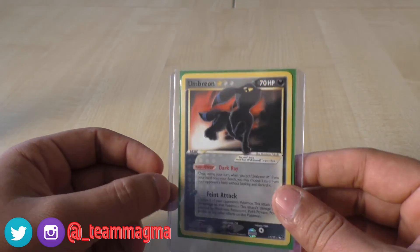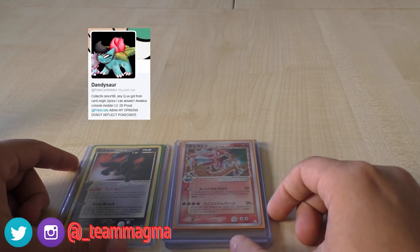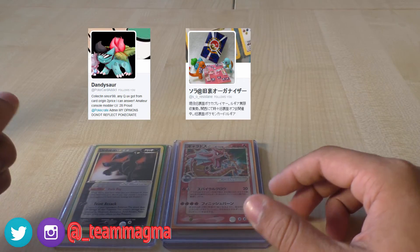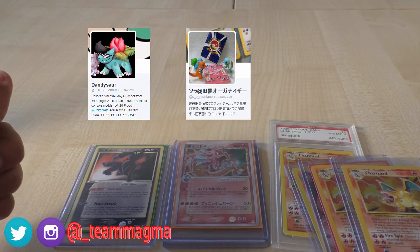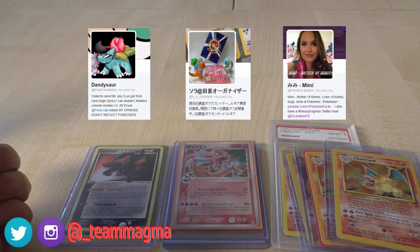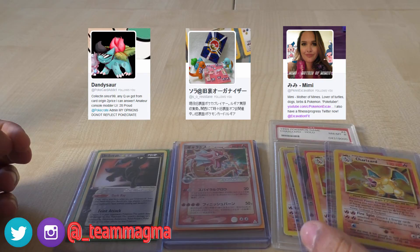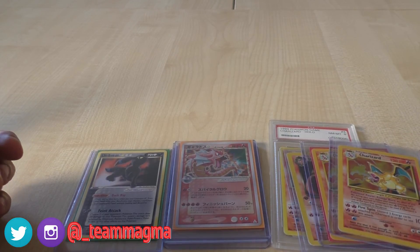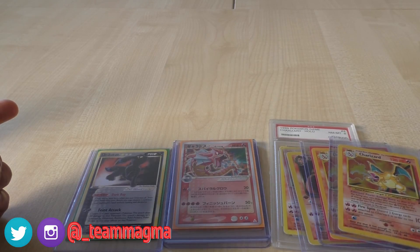So we have Dandysauce with the Umbreon, a couple more Gold Stars from S.O. Resistain, and a few awesome Charizards from Pokemon Excavation. Be sure to check them all out on Twitter — two out of three have YouTube channels. This has been the end of my mail series for now. I'll be sure to keep you updated when I get more in. Thank you very much for watching — be sure to pop a comment, like and subscribe, pop me some feedback, and I'll be speaking to you guys soon. Thank you very much.